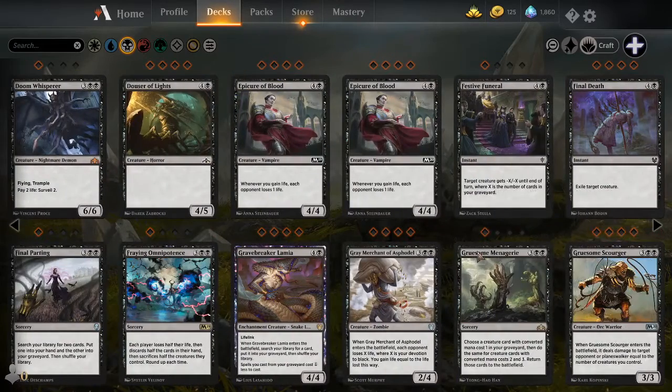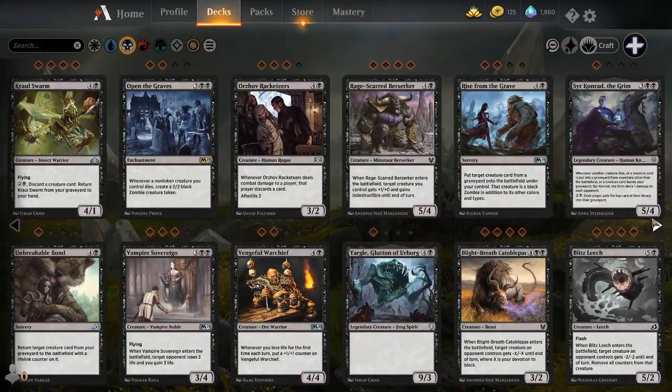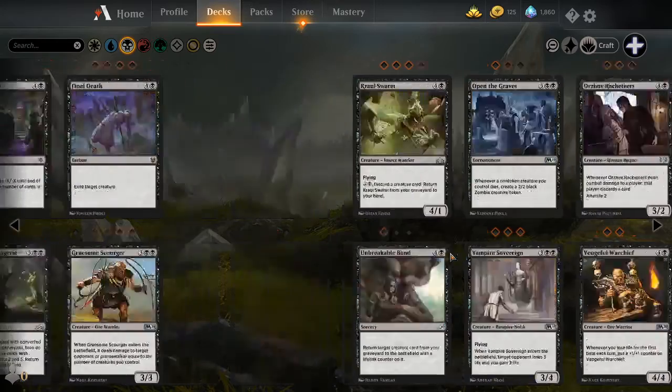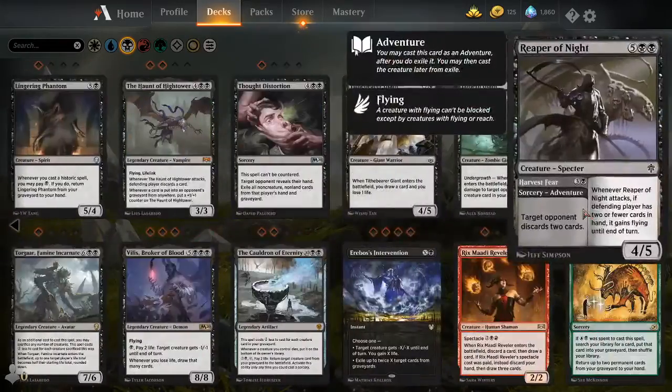There are cards in the newer set that deal a lot with life control. That was another unique black deck in the original Theros block: Mono Black Devotion, which has seen a return as of late thanks to the Grey Merchant of Asphodel. When Grey Merchant of Asphodel enters the battlefield, each opponent loses X life where X is your devotion to Black, and you also gain that much life. Say you're facing a white life game and you have 10 devotion to Black — you play Grey Merchant, your opponent loses 10 life, you gain 10 life, and you've just swung the game in your favor.